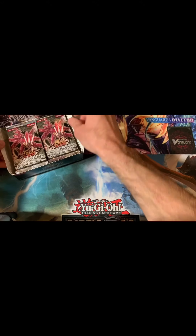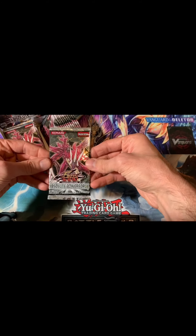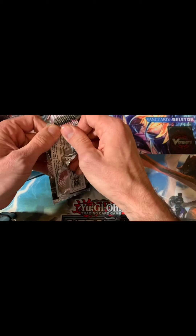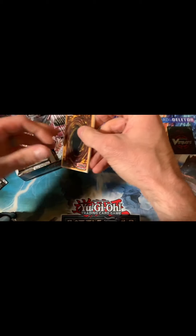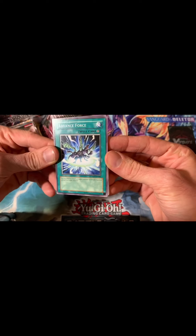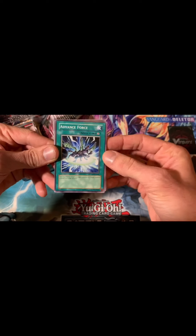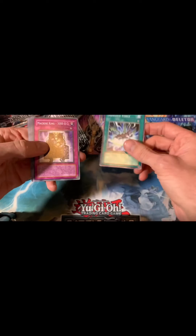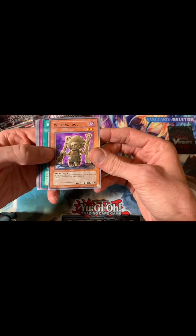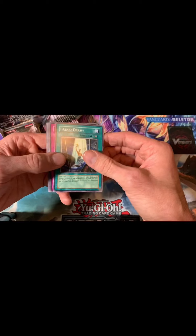Absolute Power Force — first booster pack out of this booster box here. I have to say Jack is my second favorite character, next to Kaiba. Well, I guess you could say Kaiba and Bokura are my favorite characters; Jack is my third favorite character from all the Yu-Gi-Oh series.